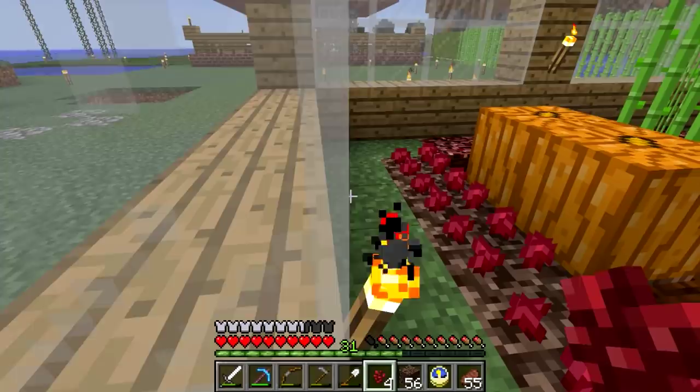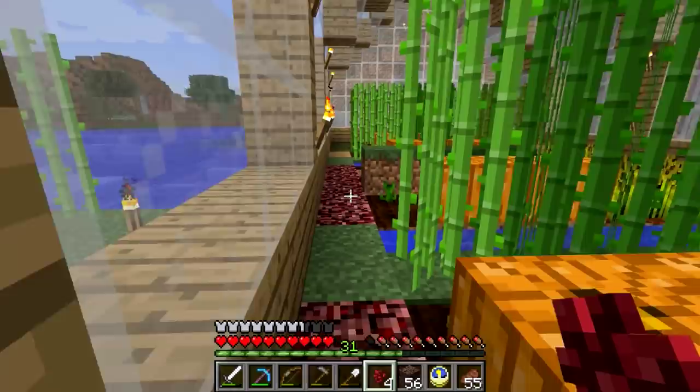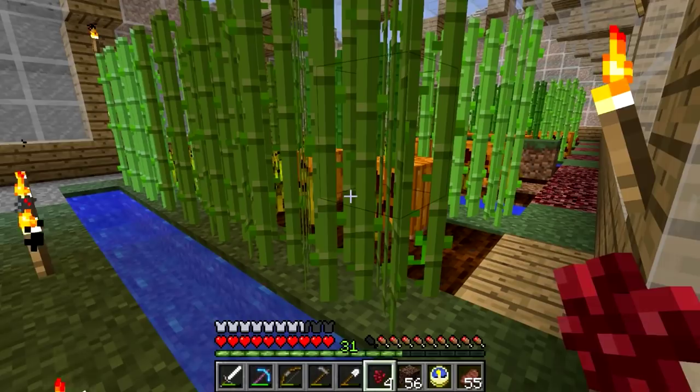A few episodes ago, you saw a glimpse of my greenhouse. It's nothing too special, but this is what it looks like. Before, this area was just outside — I only had wheat. I extended it a lot. Took about an hour to put this together. Nothing too fancy, but it gets the job done.